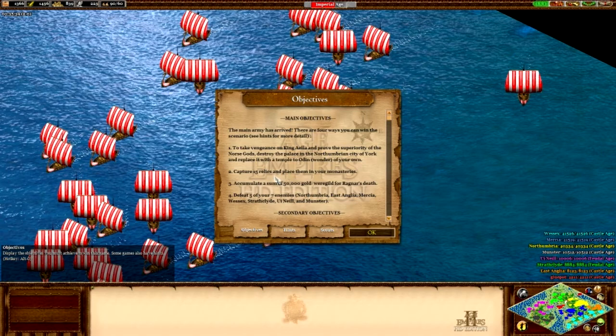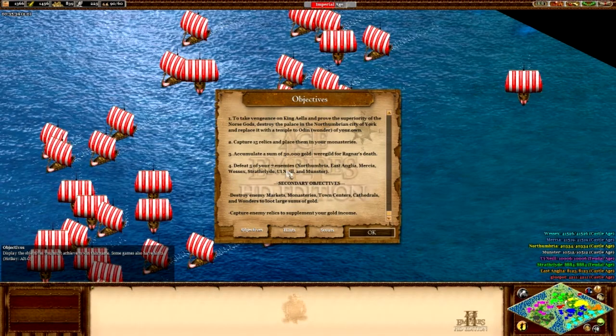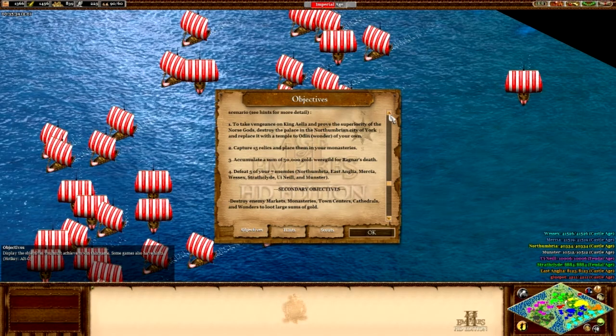Or accumulate a sum of 50,000 gold — payment for Ragnar's death. That's a lot of gold and could take a long time. Or defeat five of your seven enemies: Northumbria, East Anglia, Mercia, Wessex, Strathclyde, O'Neill, and Munster. Secondary objectives: destroy enemy markets, monasteries, town centres, cathedrals, and wonders to loot gold; and capture enemy relics to supplement your gold. So we may do the 50,000 gold one depending on how much we get from doing it.